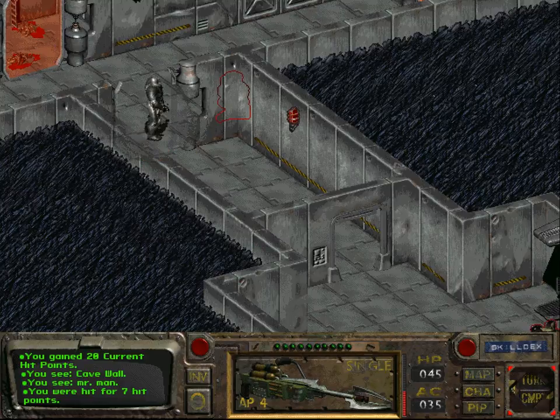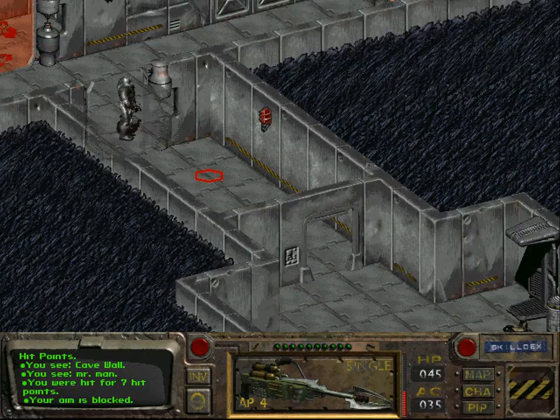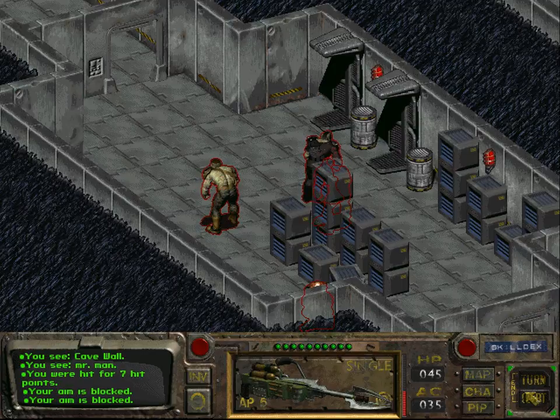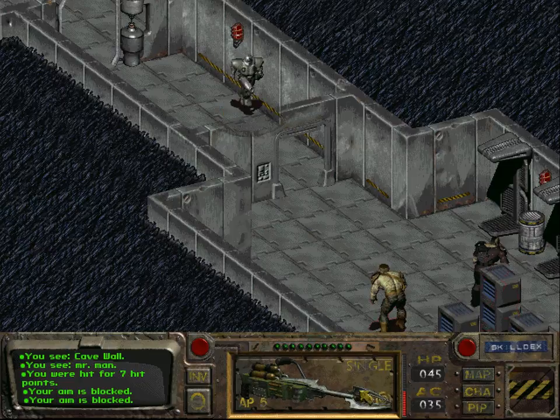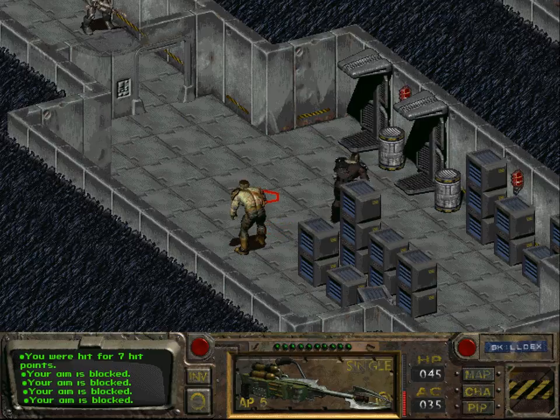There are these mutants that we need to get rid of. Now, one of them is carrying a rocket launcher, so I need to take the one who is carrying the rocket launcher out first. I can't really determine who it is, but I think it's actually this one.